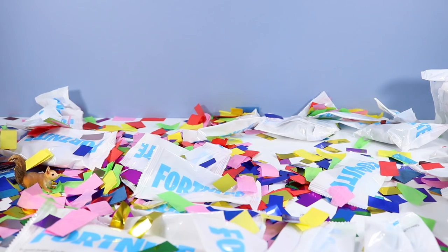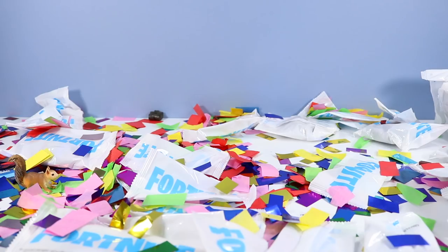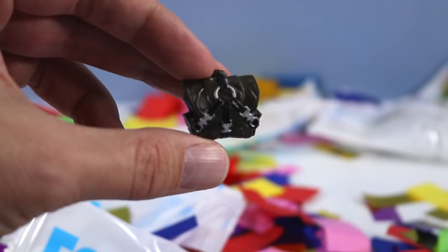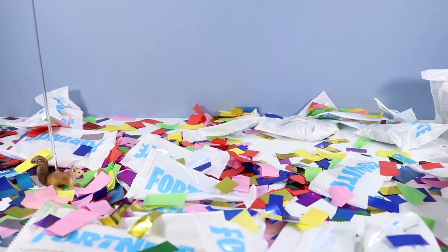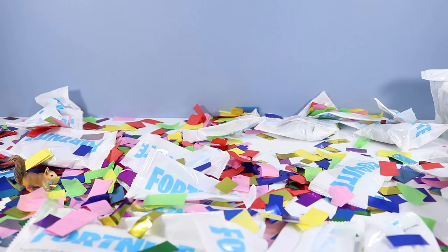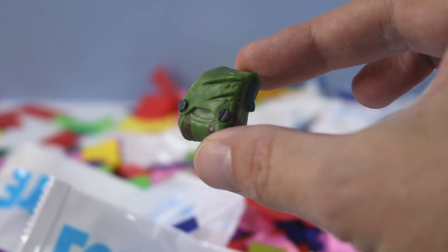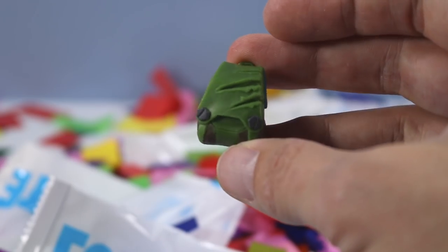This is insane! Back bling a-flying! We have an uncommon back bling — buckled! There's a lot of buckles on that, very descriptive! And this one — more back bling! Another uncommon back bling — Slashed! This one would look good with Rex!